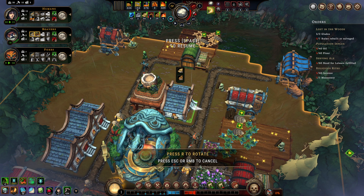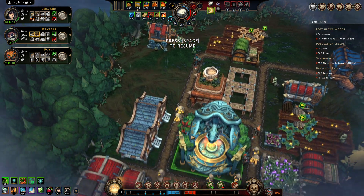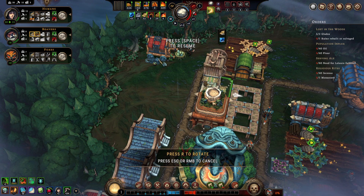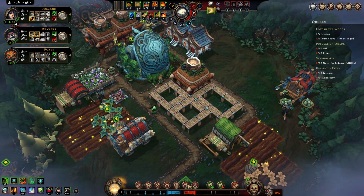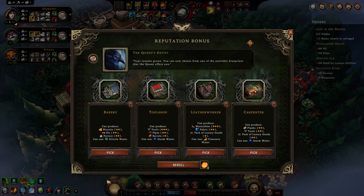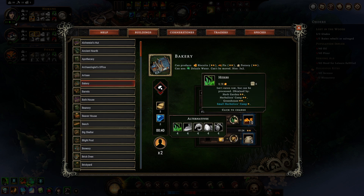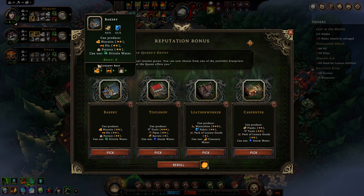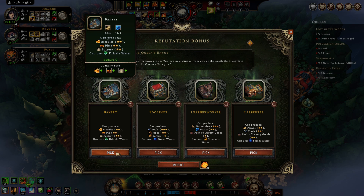I build two human houses right there — that should be that problem solved. It should also — I'll put the mill right there next to that. The game is just loving me right now because bakery, which will make me biscuits and make me pie. I can make that with berries and the bakery is the plan.